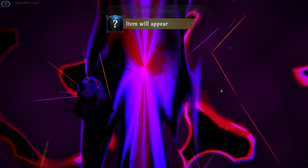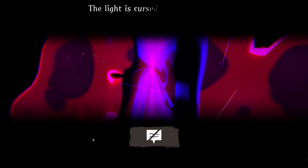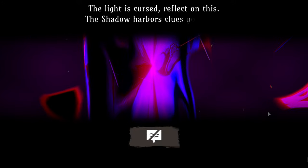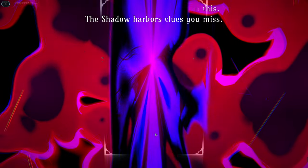A quick escape. A new item appears. The cryptic message: 'The light is cursed, reflect on this - the shadow harbors clues you miss.' I think it's all alluding to us taking the darker paths.